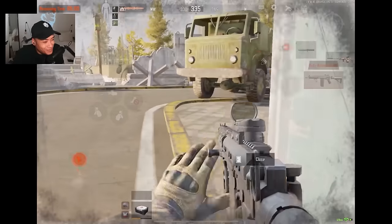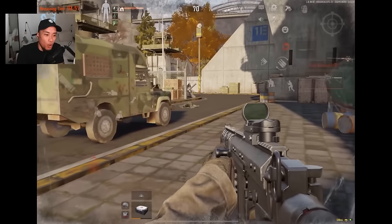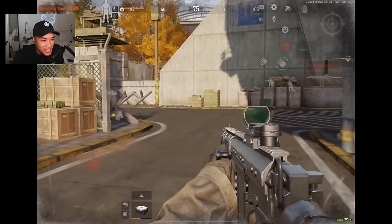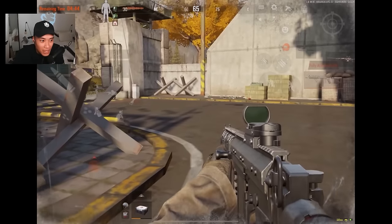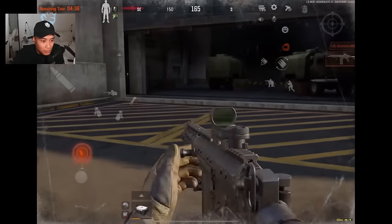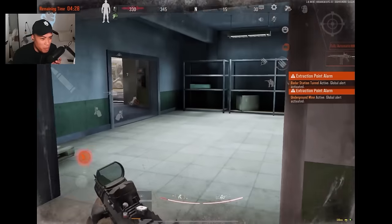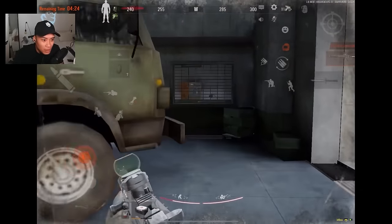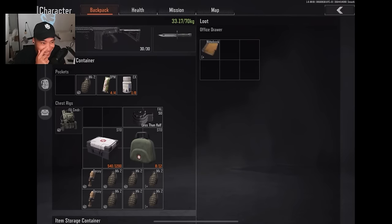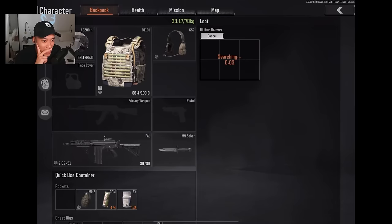Radar is easier than the bunker because in the bunker the bots are really annoying - sometimes five spawn on the bottom floor and it's very hard to kill them on your own. He's going to crawl to the radar extract, place his bag down. He left it there - saves a bit of time. Bangs it right in the middle - he's so efficient, every single move he makes is just so efficient. He's still looting! You never know chat - you can find keycards in here and stuff.